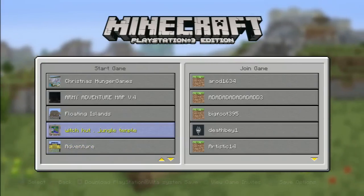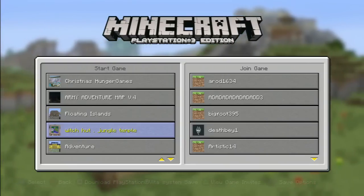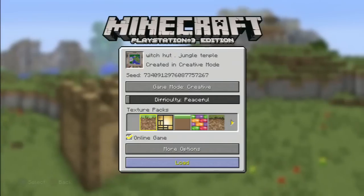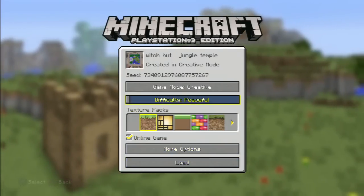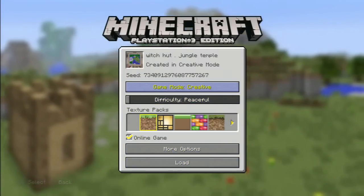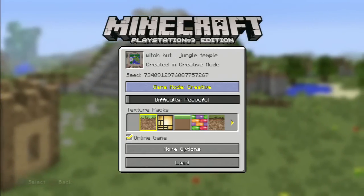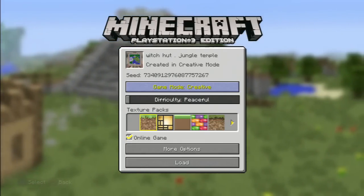I have this one here that'll have a witch hut for you right at the get-go. Not only that, a jungle temple right at spawn, all kinds of cool stuff. So let's go in here and look at the seed number. The seed number is 734-091-2976-0877-57267.